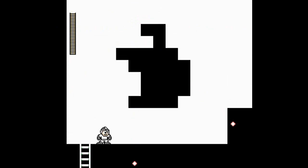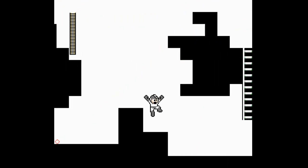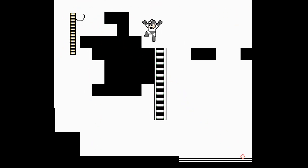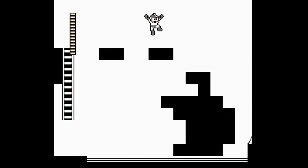Either way, this stage as you can see is really crazy to say the least. Everything is black and white, enemies are not visible, and they are stationary even — and yeah, they behave weirdly.